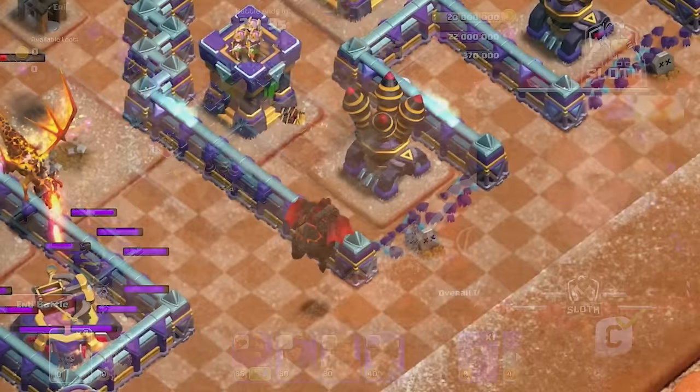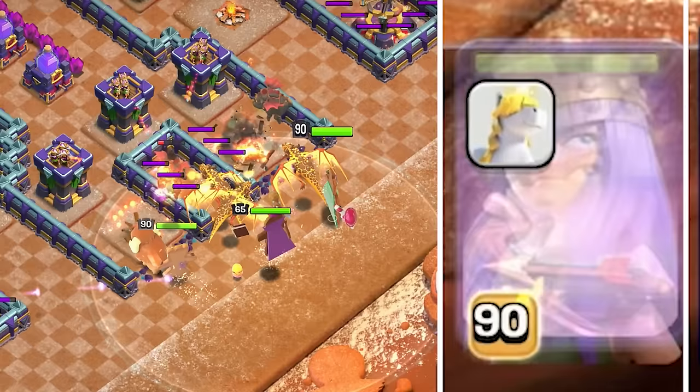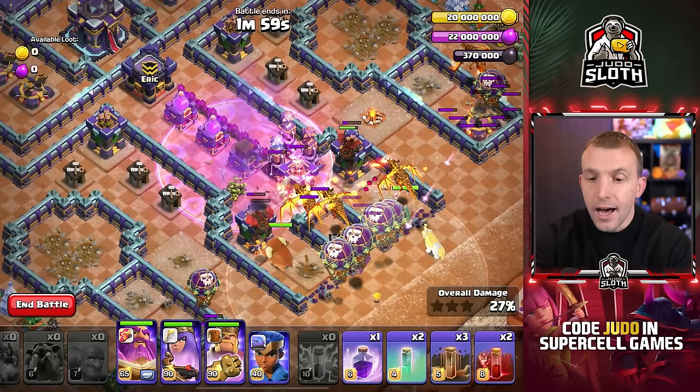Once the lava hound gets to the air defense, deploy three super dragons, your Grand Warden, king to one air defense, and queen to the other, followed by your four balloons. As they move into the base, drop a rage spell and activate the Grand Warden ability.